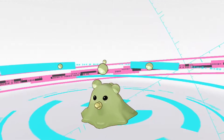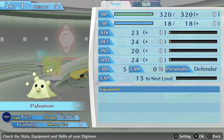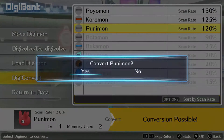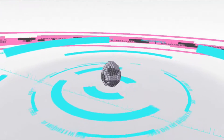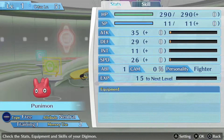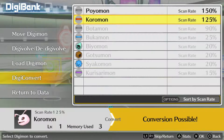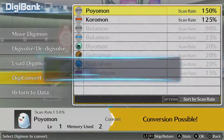Hey, he's an egg! Papumon! Type: Free! Attribute: Neutral. Training 1. Memory is 2. And then I'll get Punimon — Convert. Punimon! Also neutral and free. Oh, wait — we can do all these, can't we?